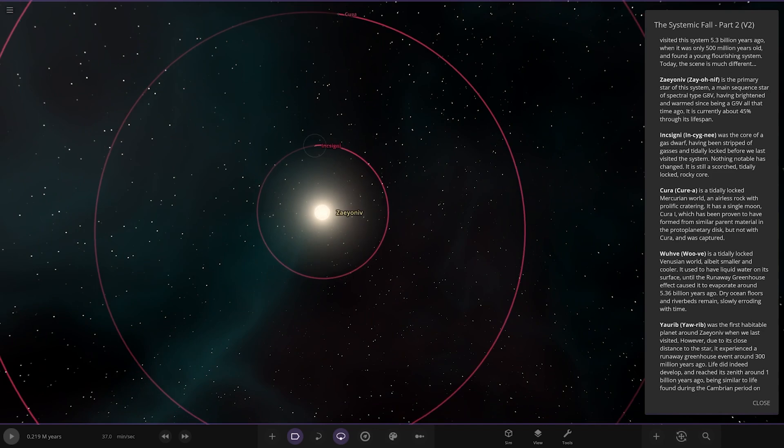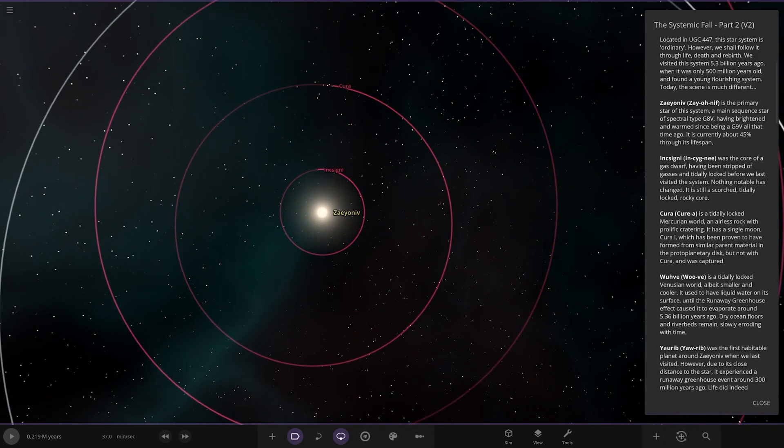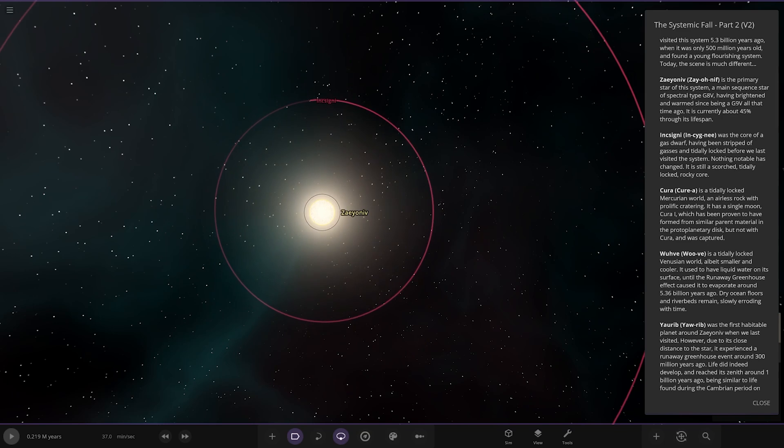So first — that's actually the star, not the first planet. It's the primary star of the system, a main sequence star of spectral type G8V. Having brightened and warmed since being a G9V all that time ago, it's currently about 45% through its lifespan.